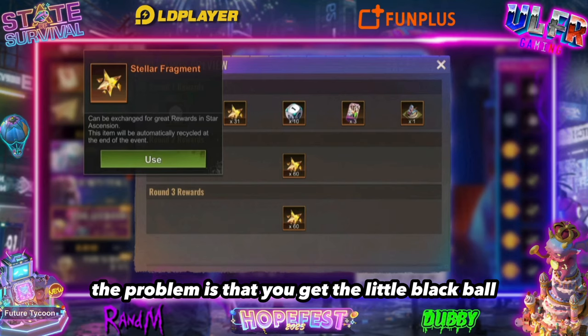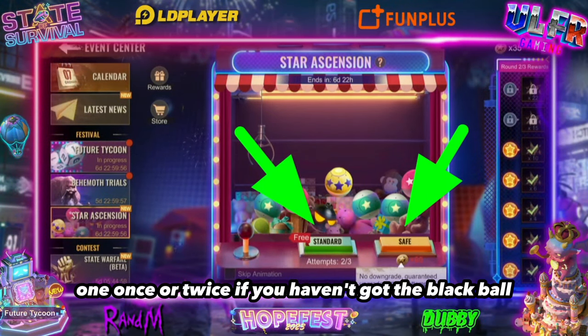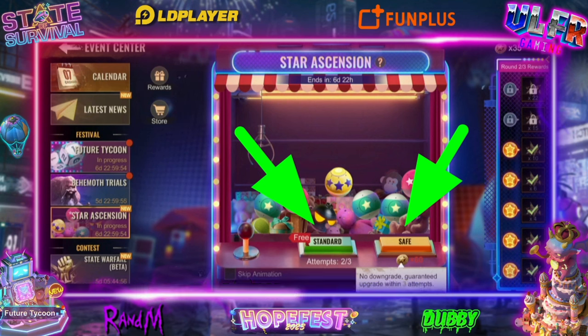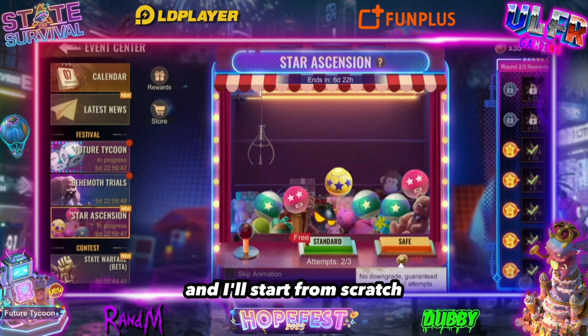The problem is you can get the little black ball. The way to handle it: start with the standard throw once or twice, and if you haven't hit the black ball, switch to safe mode — because if you hit the black ball it cancels everything and you start from scratch. So be careful.